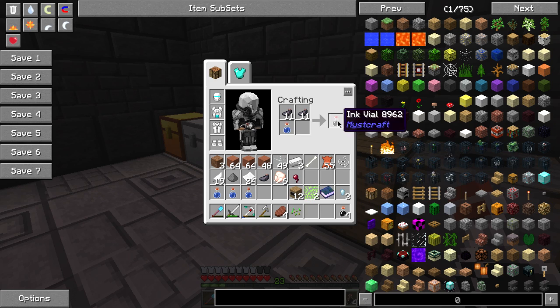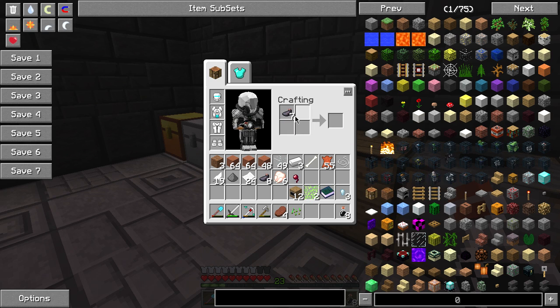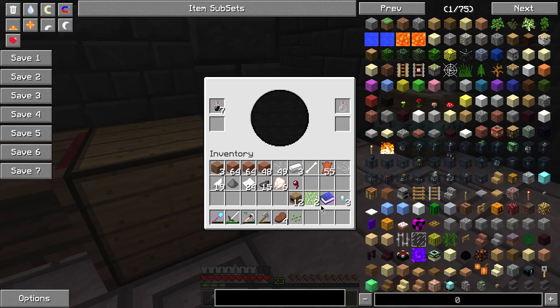Something else we need is ink vials - luckily they stack. So we're just going to make some ink vials real quick. Silver nuggets - we gotta make a farm out of that, I'll keep that in mind. So what we do is we go ahead and throw this in here and give it some paper, and that's how we get link panels.